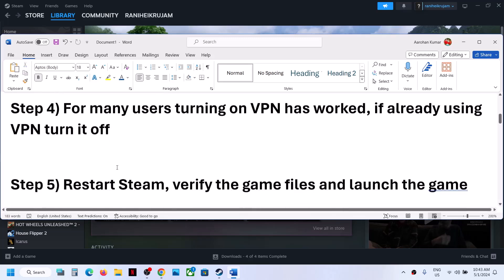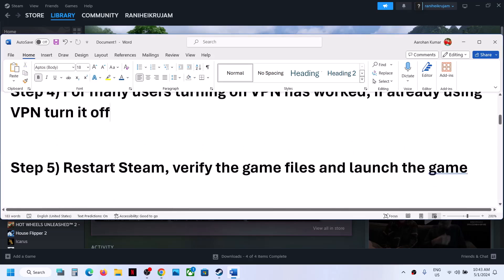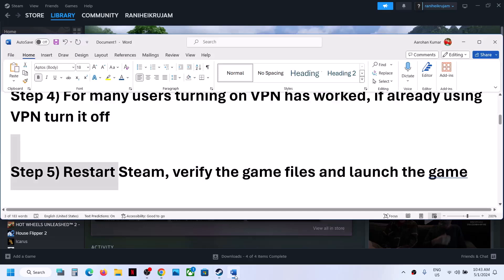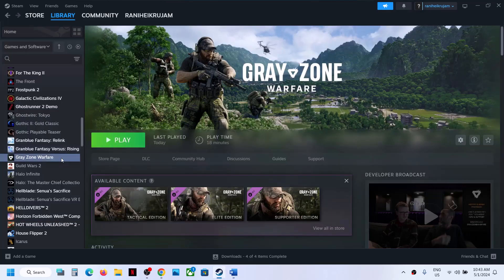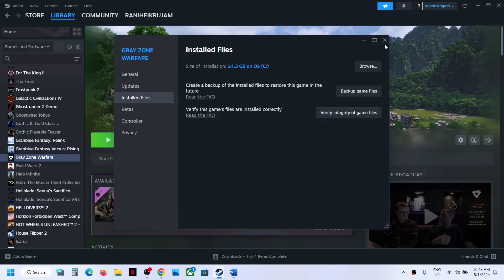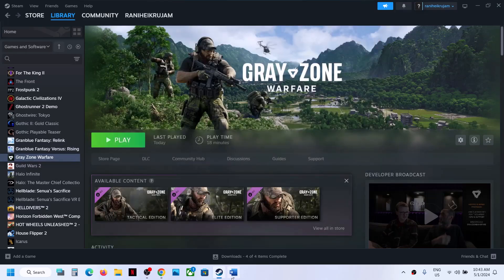The next step is to restart Steam. Go to Steam, click on Exit, then open Steam once again. Then verify the game files: right-click on the game, select Properties, go to Installed Files, and click on Verify Integrity of Game Files. After the verification completes, launch the game.